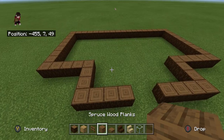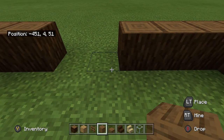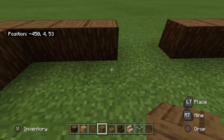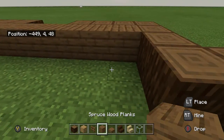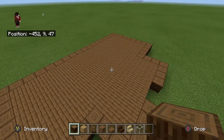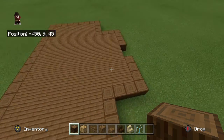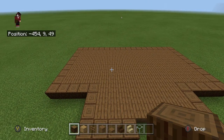Now we're going to start laying in some floor. I'm going to be using some spruce wood planks, but if you prefer a different color flooring, by all means go ahead. We're just going to be filling in all the way on the inside with the material that you choose. Once you guys have laid in your floor, that's what it should look like. If I'm going too fast at any stage, just go ahead and pause the video and catch up.